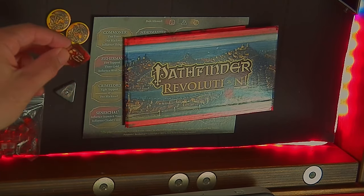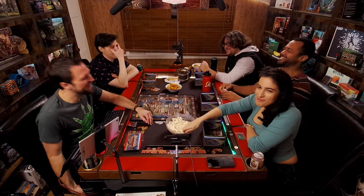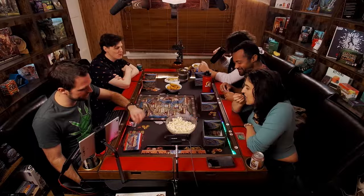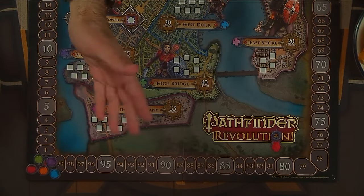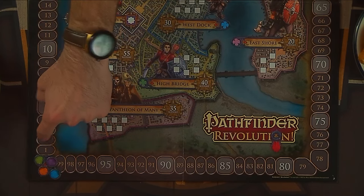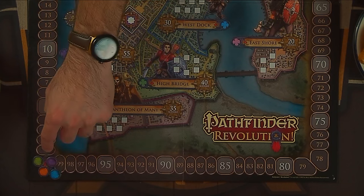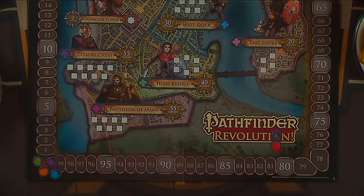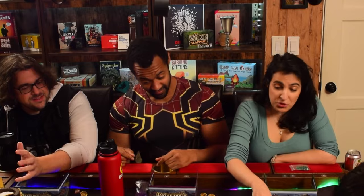That starting purse includes one force token, one blackmail token, and three gold coins. Around the outside of the board there is a support track — these are victory points. We've got little tokens to track our support. If you get all the way around and do a full lap, you just flip that token over to the 100 side, and if you get all the way around again there's a 200 side as well.